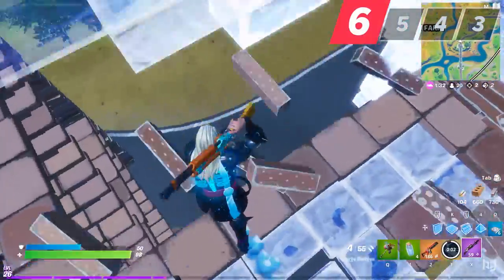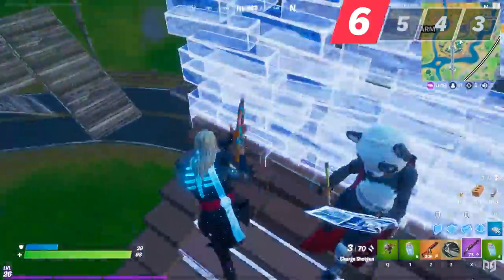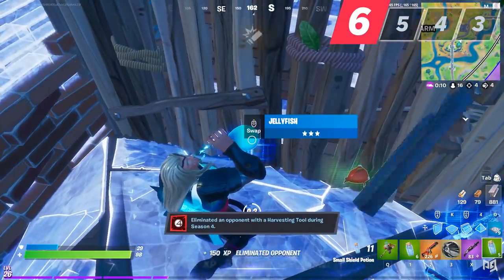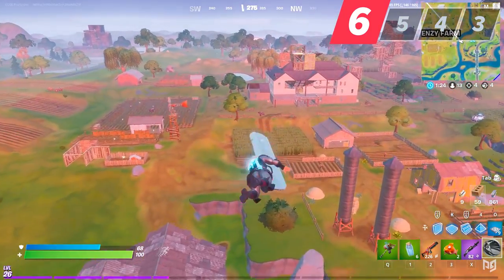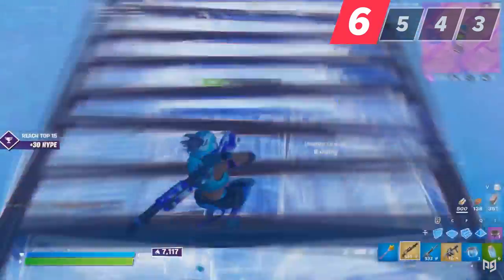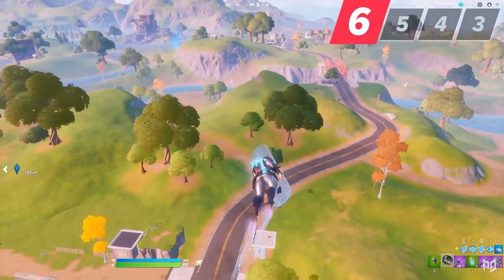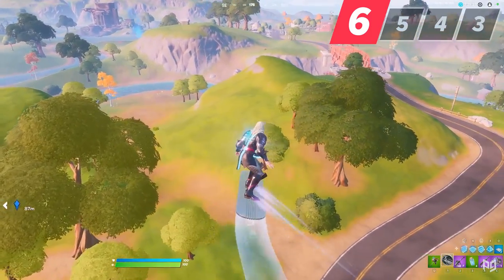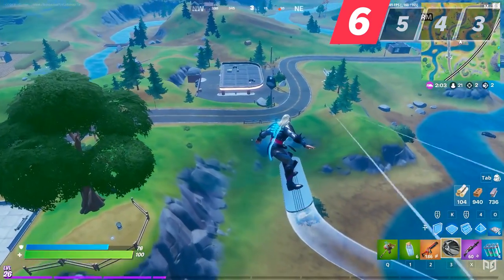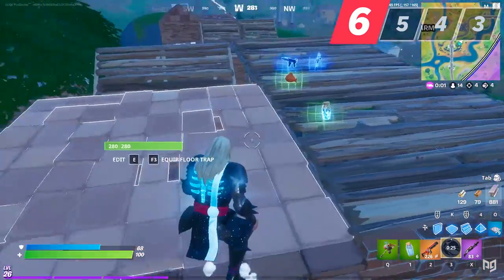Finally, let's look at a Silver Surfer loadout — his board along with an AR, pump, shockwave grenades, and minis. This loadout is solely focused on survivability with triple utility, two of which are mobility. If you spot an enemy while gliding, you can use the item again to cancel your flight and swoop in from above — players below likely won't see you coming. You can also shockwave into the air and combo with the board to travel over 200 meters, essentially rotating a full zone in one go. The only downside is you move kind of slow while gliding, but you can always cancel and drop down. The surfboard is one of the best mobility items in the game right now.